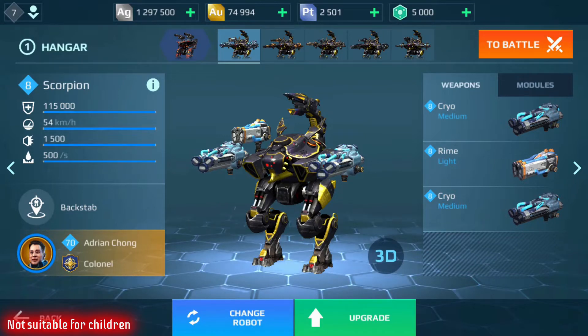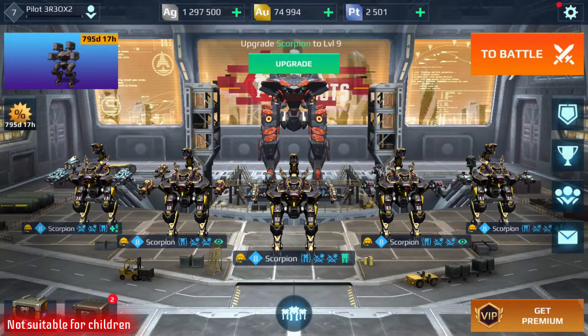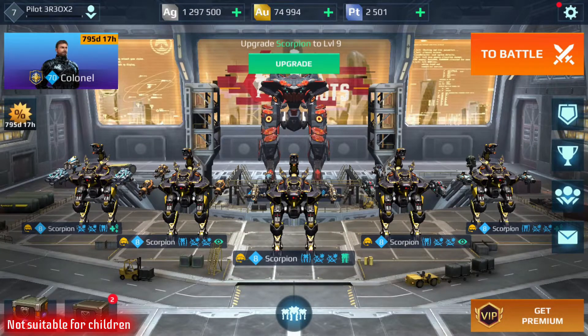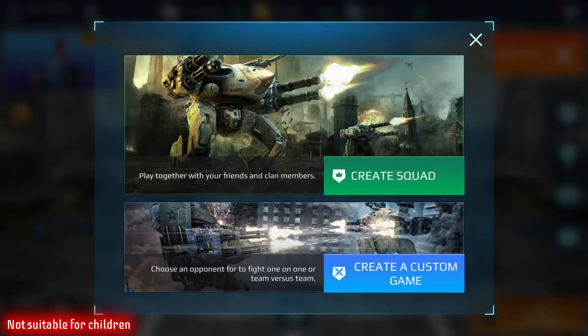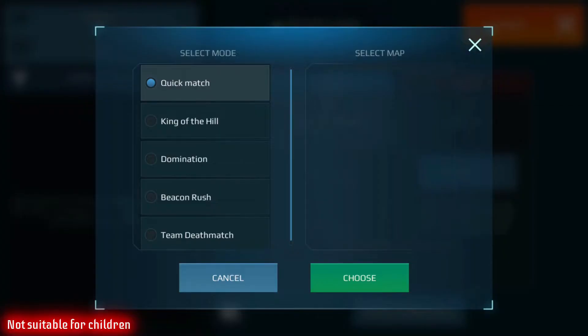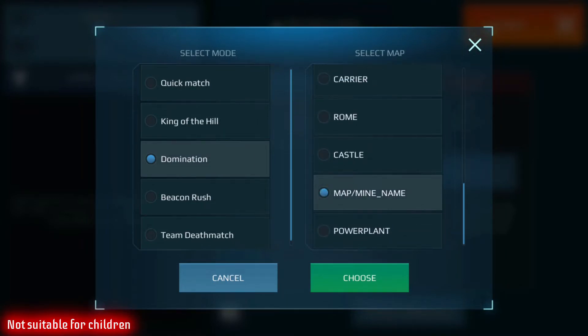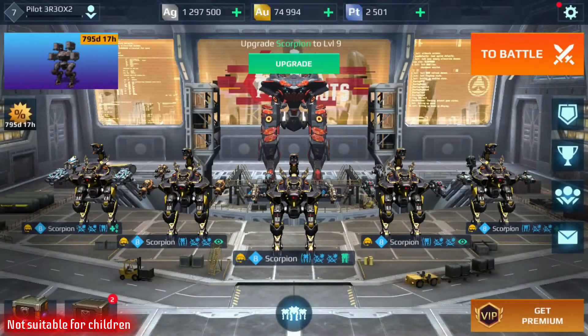It looks like the damage reduction has been decreased slightly. We're going to be running five Scorpions to see how they react in comparison to last week. The other thing that's been added is a new map called the Mine. Unfortunately, I tried to get into a custom game but it won't let me select the Mine for some reason — I hit the button and nothing happens. So I can't make a custom game on that map. We'll keep our fingers crossed that we can land on the Mine map in a regular match.